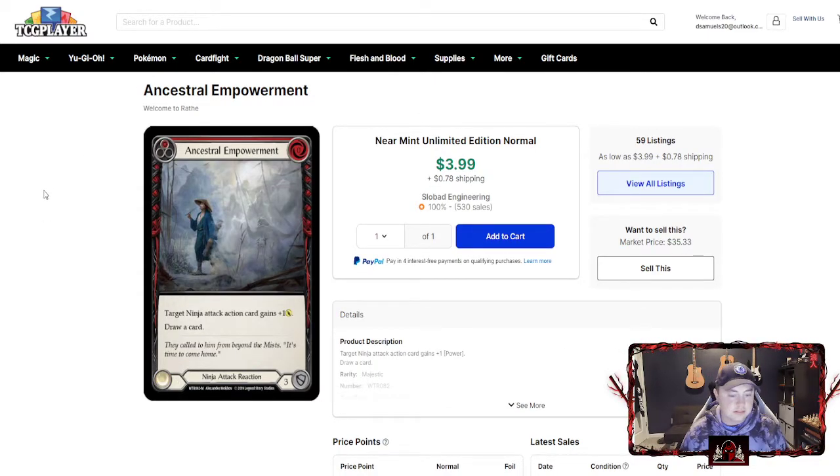My third one is Ancestral Empowerment — the best pump that Katsu has, hands down. I'll use this obviously if someone exact-blocks me: I'll play Ancestral Empowerment, give my attack plus one, and draw a card to trigger Katsu's ability and draw again, which is really nice. But even if I'm already going to hit with the card, I'll still use Ancestral Empowerment sometimes to draw that extra card and set up large five or six card turns, which with Katsu equates to five, six, or seven attack turns if you do it right.